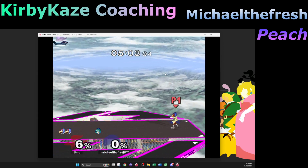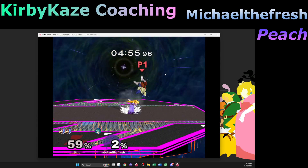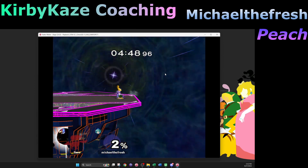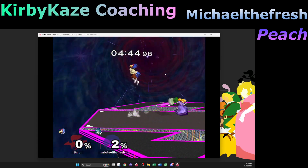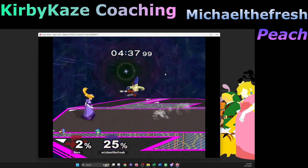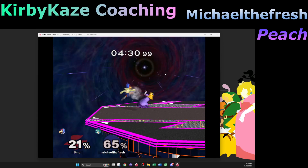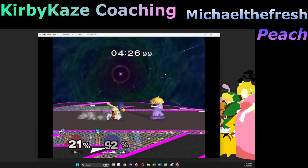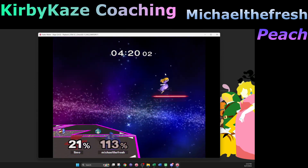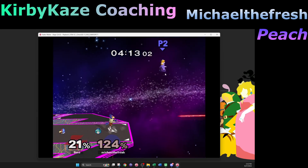I was trying to jump that entire time and just didn't. Sometimes it feels like I'm mashing and I'm not even pressing the button. That edge guard was clean. That's the type of edge guard you've gotten way better at — the systematic ones. You passed him into a very specific area where you could just kill him, confirmed where he was, took the hit. It's not a specific spot, it's more like that general pattern of checkmate.